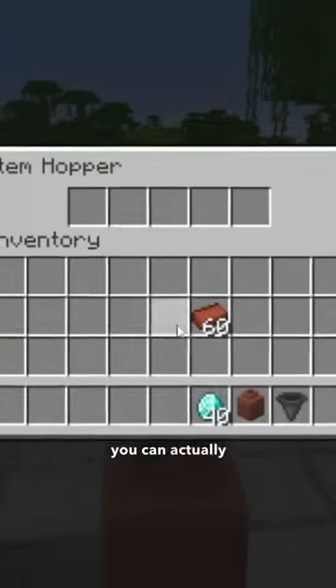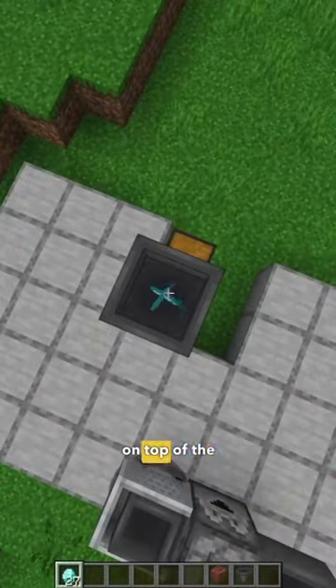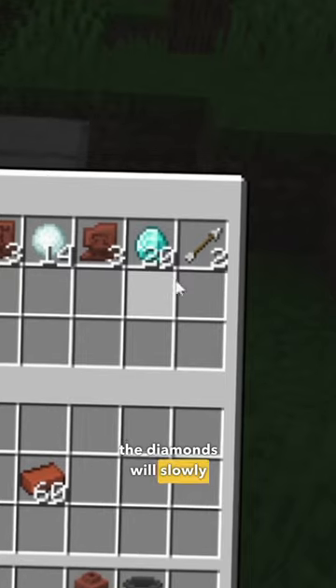Now to make all of this even more cool, you can actually load these pots up with hoppers as well. With a hopper on top of the pot, it's going to slowly pick up all of the diamonds and put them inside of the pot. If you put a hopper below the pot, then all of a sudden the diamonds will slowly be pulled out.